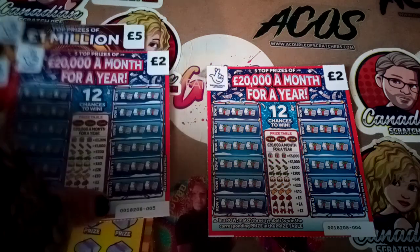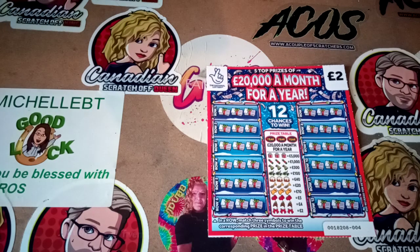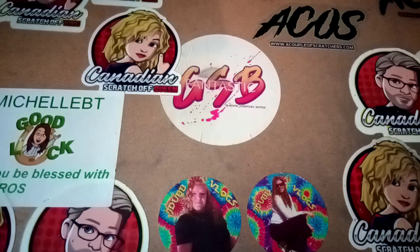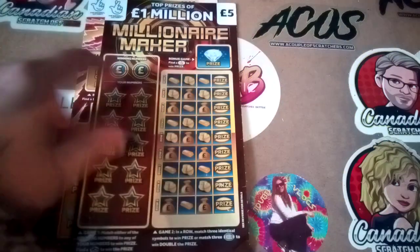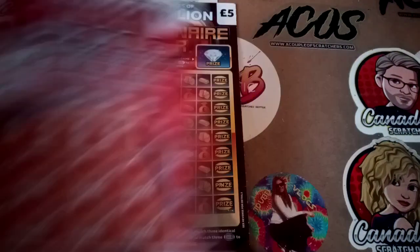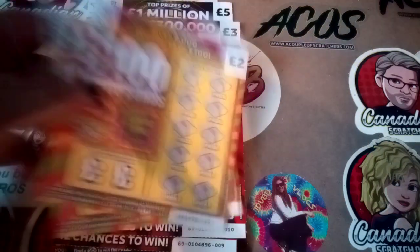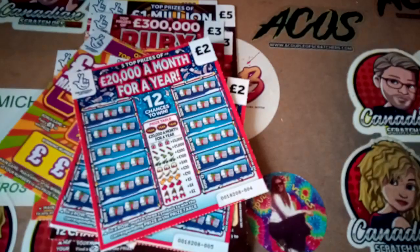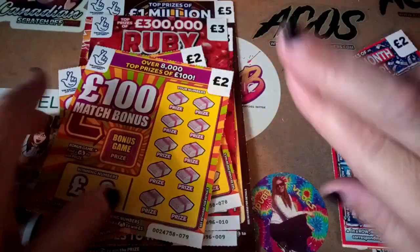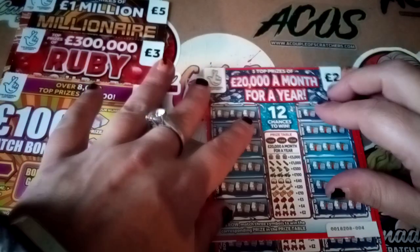Hi guys, Vicki here from Glasgow Scratch is Better. I hope you are all well. So today we have a £26 session. We have one of the 500 loaded, one of the Million Maker, two of the Ruby Doublers, two of the £100 match bonus, and two £20,000 a month for a year. So fingers crossed for a little win and I hope these are all good.